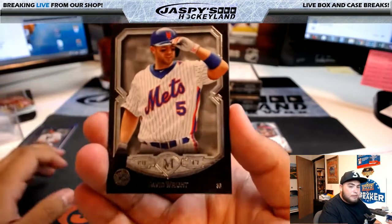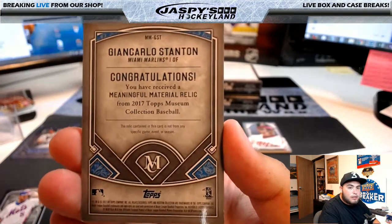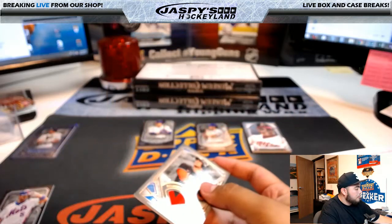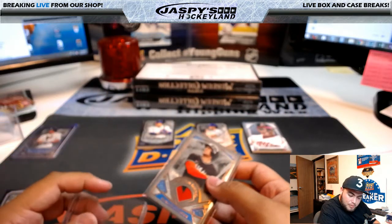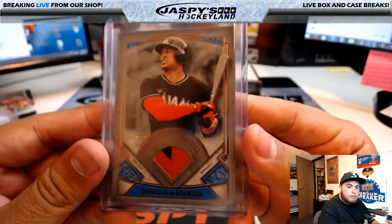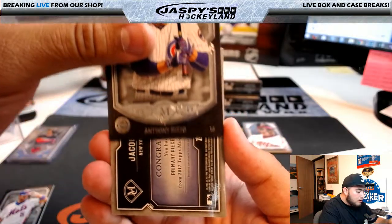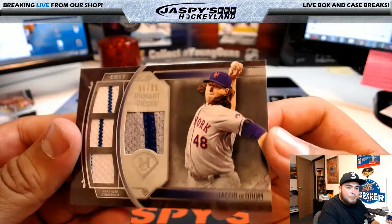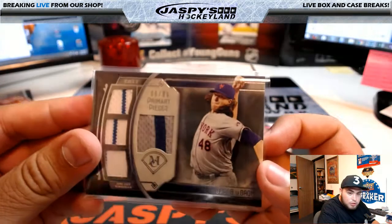From left to right, behind this David Wright we have John Carlson for the Miami Marlins, 15 of 35, meaningful materials. Miami Marlins going to Brian Evans. Behind Anthony Rizzo, we have Jacob deGrom, 6 of 99, primary pieces for the New York Mets, going to Joseph.